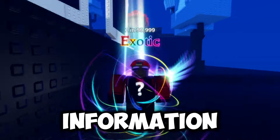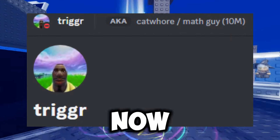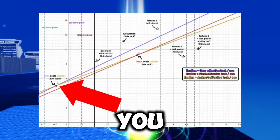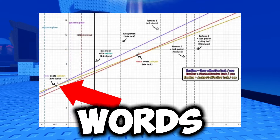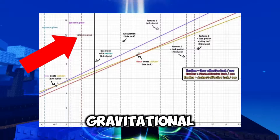This is all a lot of information to take in, but a talented Discord user who is on screen now managed to do the math for us and give us a perfect picture. All you need to take away from this graph is that if you have 2.9 luck or 2.90% luck, you should use the Gravitational device. In other words, if you have the Galactic Glove or the Volcanic Glove, you should use the Gravitational device.